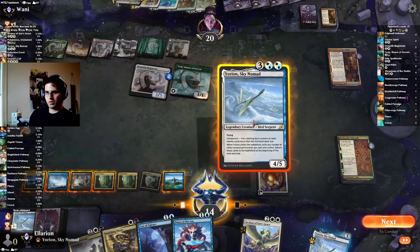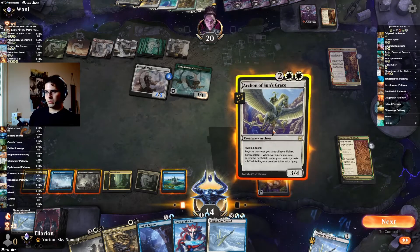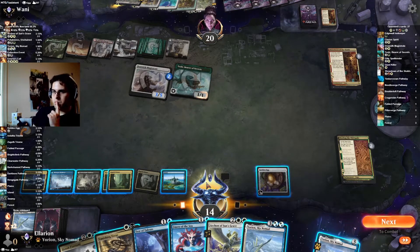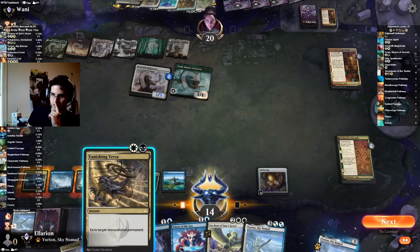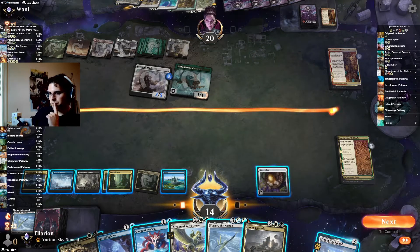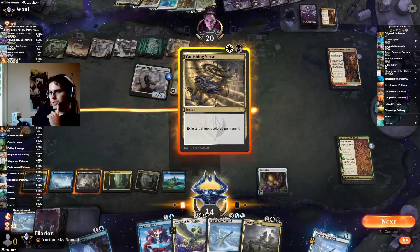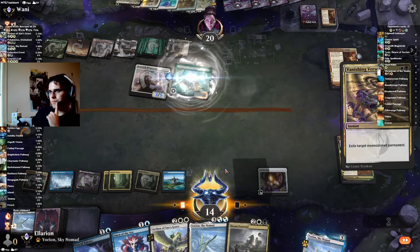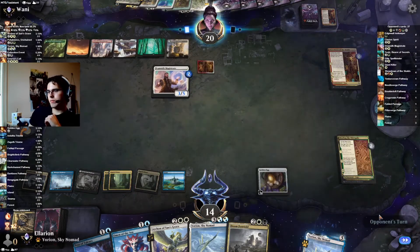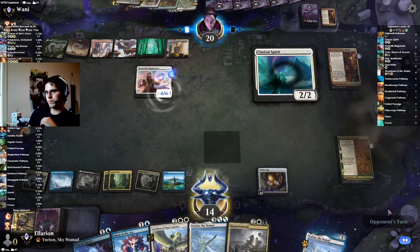We could Archon and Vanishing Verse the Toski, but we don't have enough white sources. We could Doom Foretold and Vanishing Verse the Toski, but still not enough white sources. In Doom here they just sacrifice the Showdown. I think here we actually just Vanishing Verse and then hold up Omen or Test of Talents. Both Omen and Test of Talents — or well, Omen makes our Yorian better. There, that's fine.